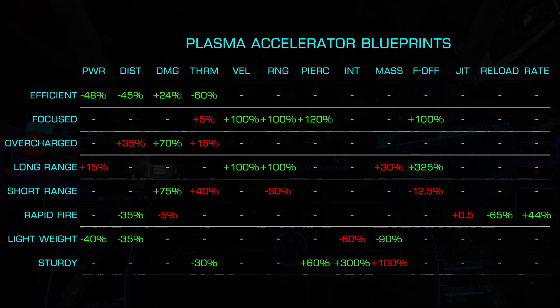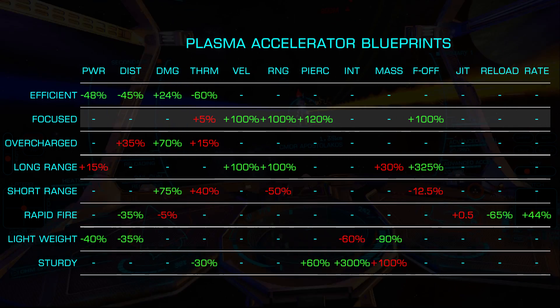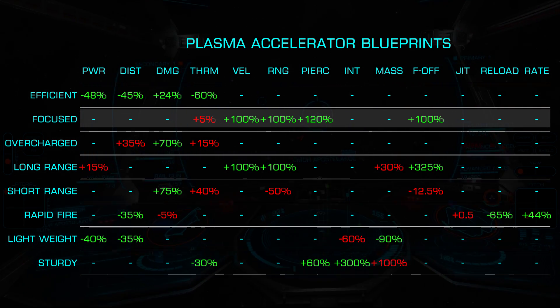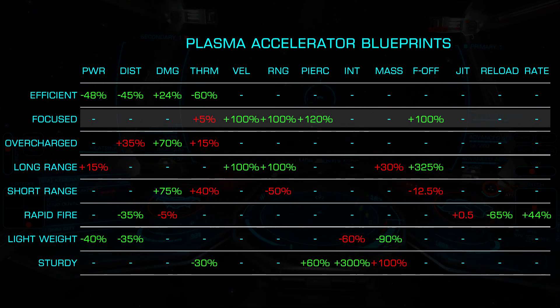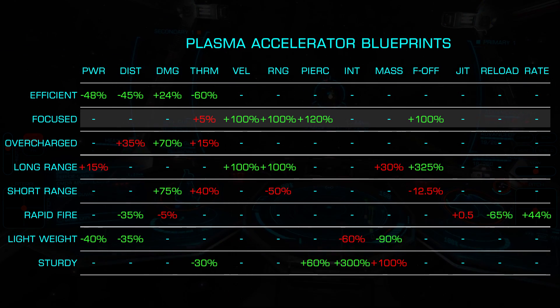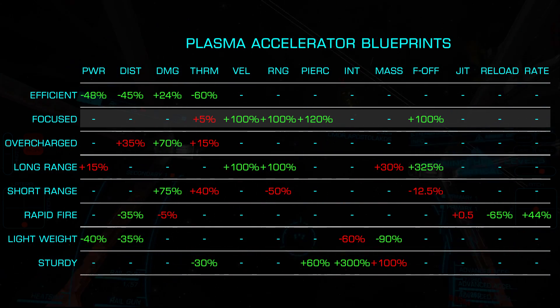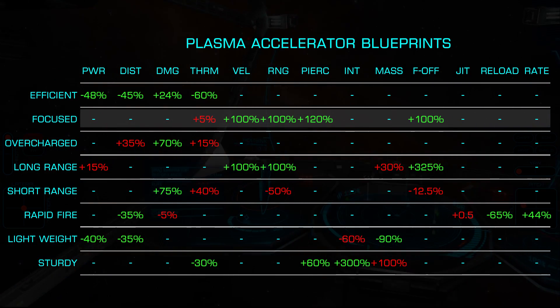Another very common choice is Focused. This doubles the projectile velocity, making it far easier to land shots and extends the damage falloff to 4 kilometers. Armor piercing is increased by 120%, all at the cost of 5% increased thermal load. When paired with advanced plasma accelerators, this can be an extremely effective combination if your build can handle the heat.